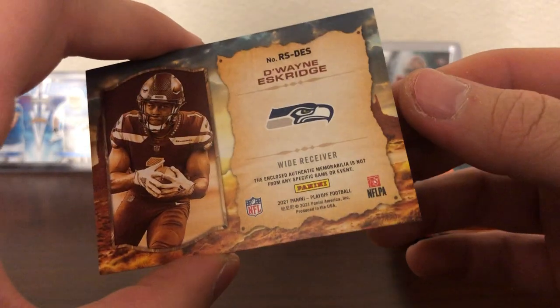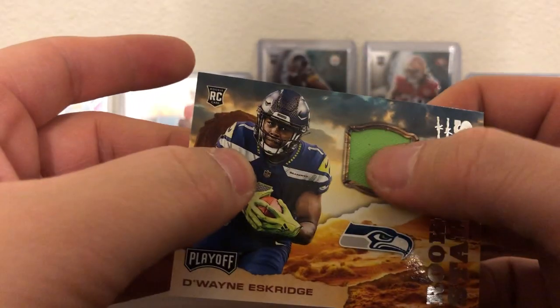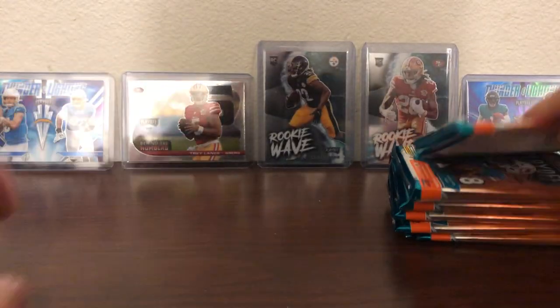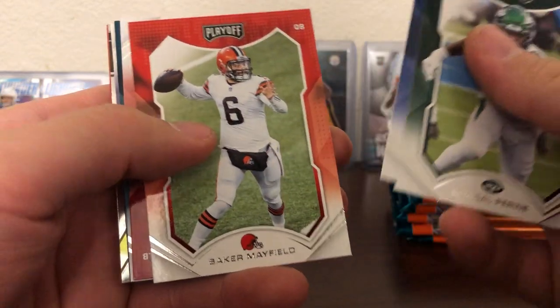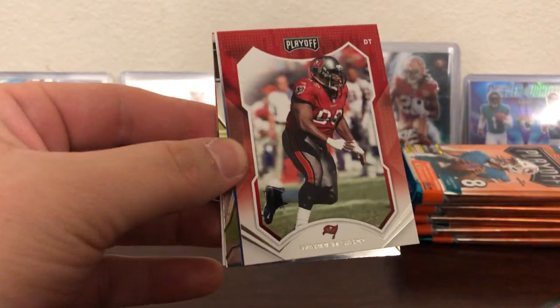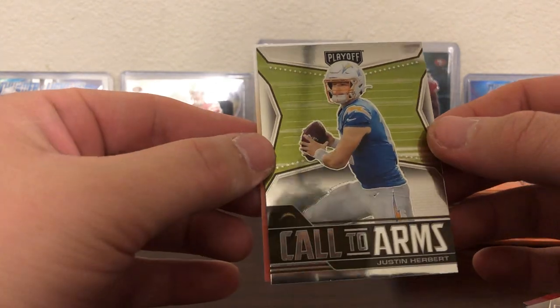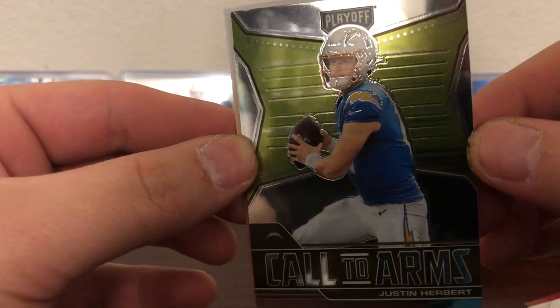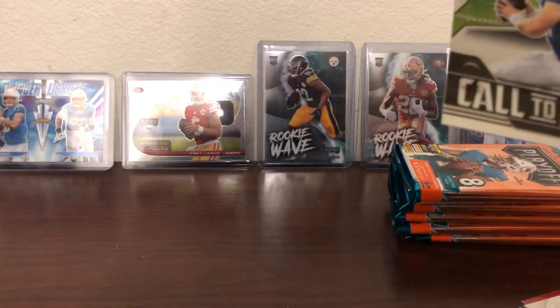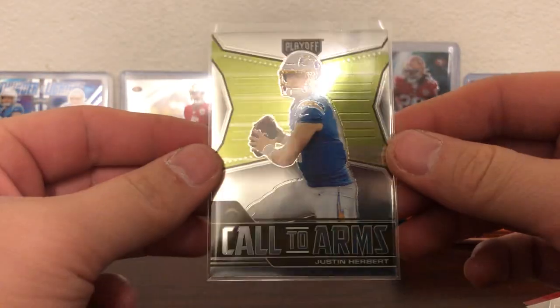It's probably just player-worn or whatever — enclosed authentic memorabilia is not from any specific game or event, so it could just be a piece of felt from Walmart or something. Cool, I'll take it. Seahawks — I don't have much Seahawks stuff. We've got Michael Pittman, Ryan, Elway, Baker Mayfield, Fred Warner, another BDOC, Warren Sapp, Aziz Al-Jaari, call to arms, Justin Herbert base. Hoping I can just rub off that mark — nice Herbie, second year. Herbert call to arms, put that in front of Trey.